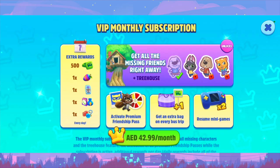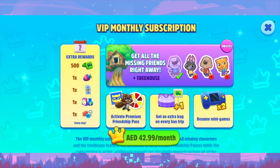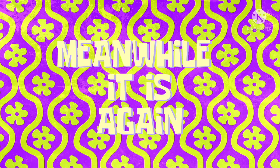I never knew we have a premium friendship pass. This friendship pass is where you could chase Roy Raccoon by unlocking lots of rewards and resuming minigames. I forgot to tell you — let's get all the missing friends right away. The tree house will be open once all the friends are here. So far we have Hank, and all we have left is Becca, Ben, and Ginger. Once we come back to this game every day, all the friends will be meeting Tom, Angela, and Hank too.